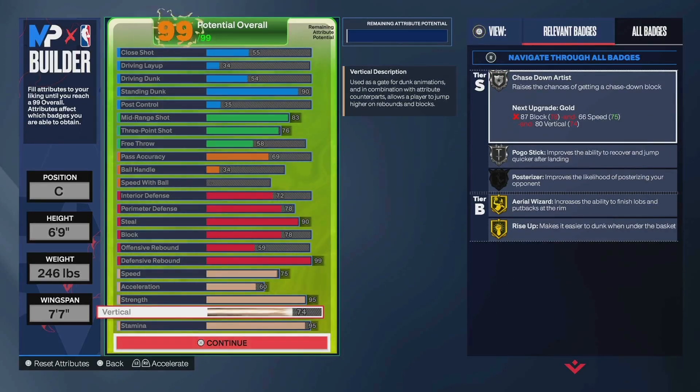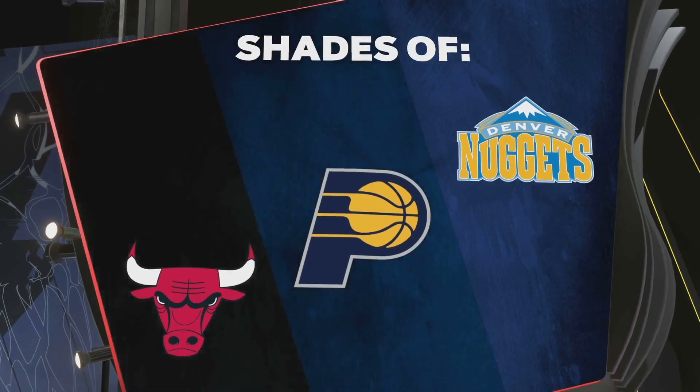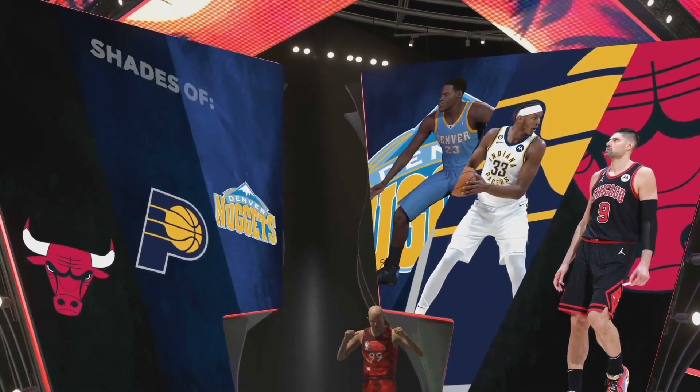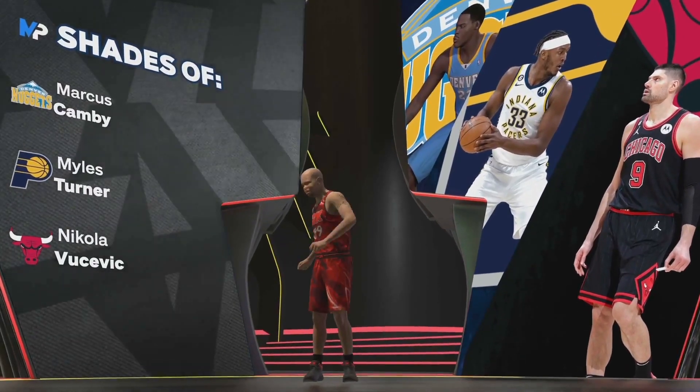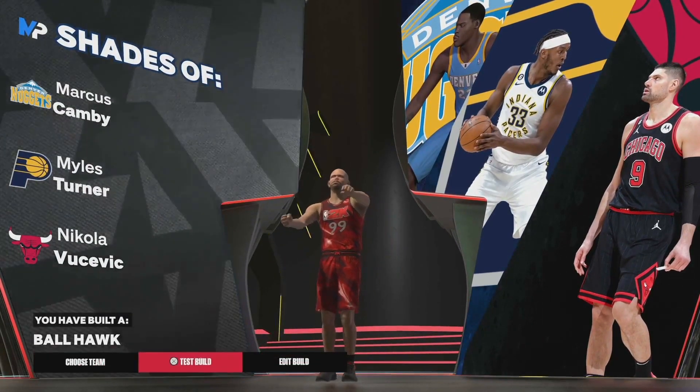I like to throw my floor setters on my stick dunk stuff since I don't rely on it too much, but you'd be able to get gold precision dunk or gold rise up as your floor setters — that stuff's just always going to be there for you. You do have 95 stamina, and you have shades of Marcus Camby, Miles Turner, and Nikola Vucevic. This is the 6'9 ball hawk in NBA 2K24. That's all I got — thank you guys so much for watching.